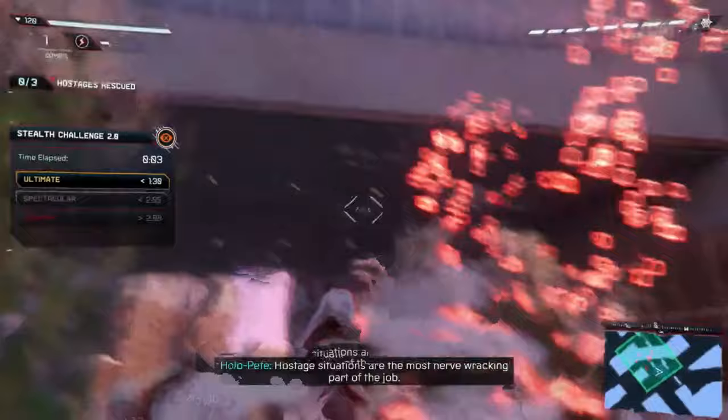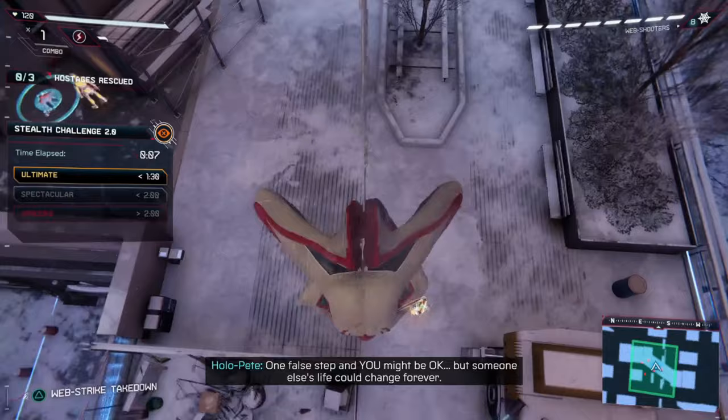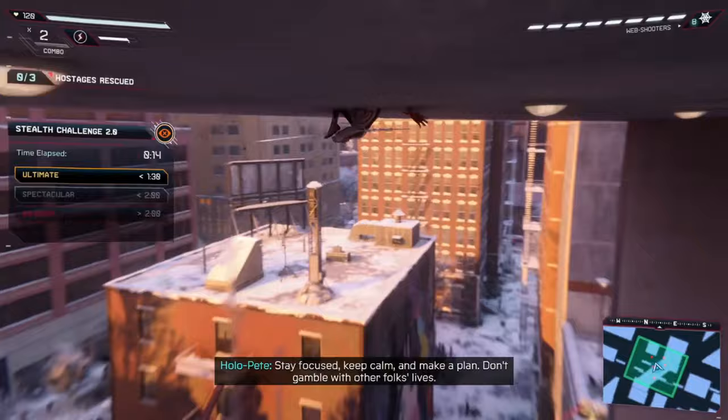Begin the challenge by jumping towards the far enemy and then use a web strike takedown on him. Next, zip up to the ceiling and hover over the guy walking towards the hostage to do a ceiling takedown.